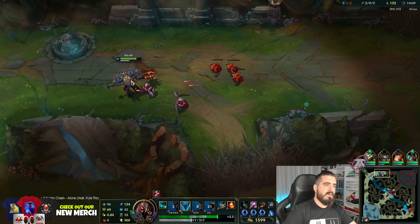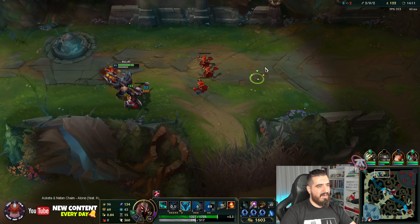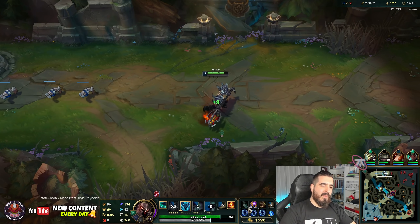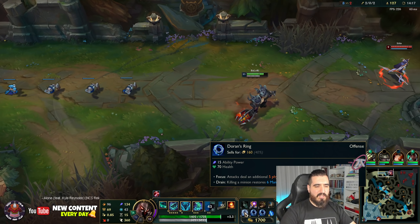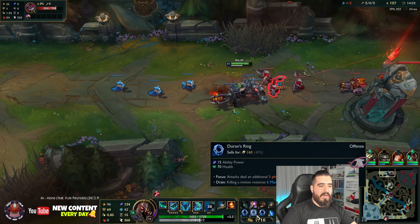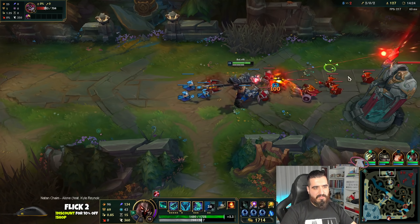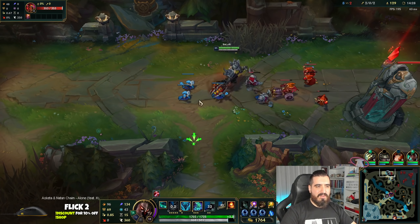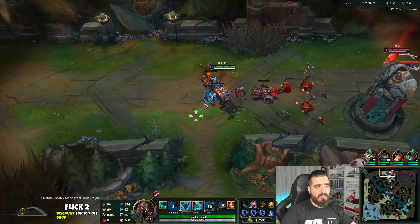What I love is that we are going to have 3 HP per last hit with the Doran Ring. It's the same — we can't stack these three together. We are not going to stack the bonus effect, the HP, the mana — we are not going to do that. But we are going to have everything else and that's going to be more than enough.